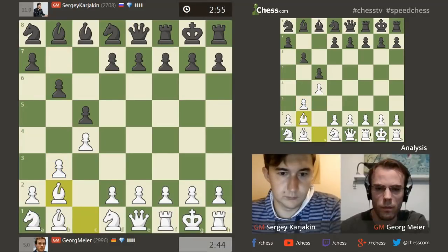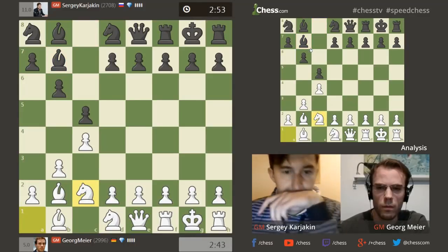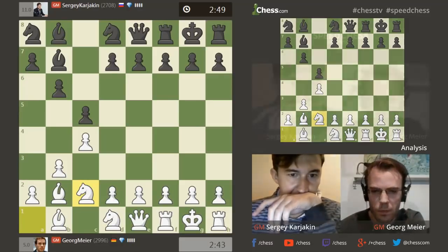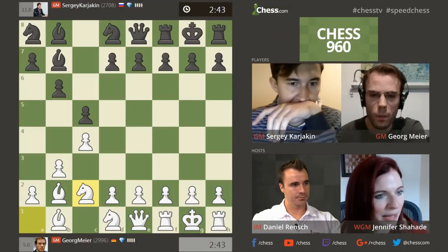Let's take a look and see what kind of Chess 960 we have. This one looks very aggressive. One of the things about Chess 960 is that a lot of the time it's about the configuration of the bishops. And with these two bishops on A1 and B1, they're kind of already developed. So I think that we might see some slashing attacks in this 960 battle.